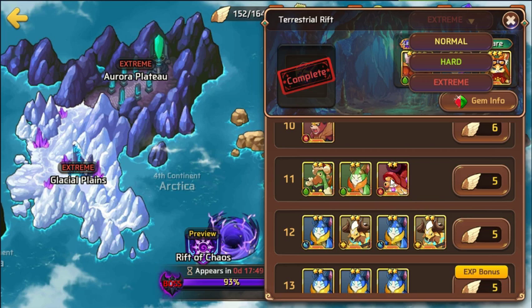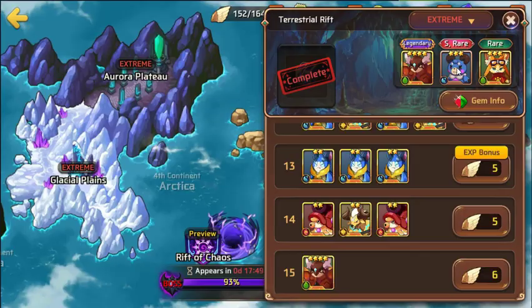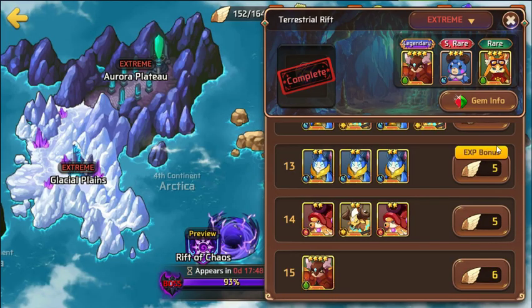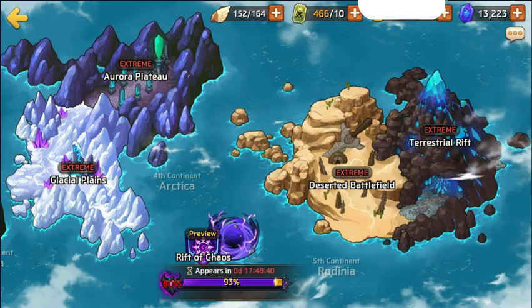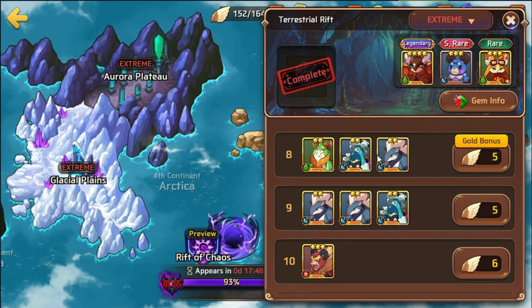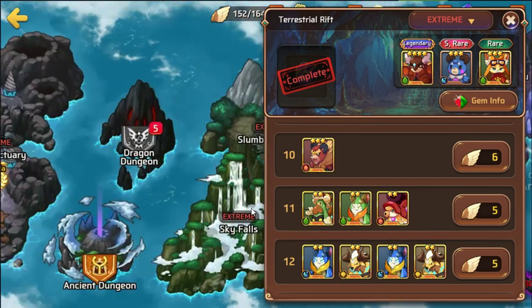At Terrestrial Rift stage 11 you'll also run into beetles needed for light Hohenheim fusion, Mishas which give 20 astro gems per capture, and Fenix which you can use for rebirths and releasing for more astro gems. Terrestrial Rift 11 is also better for gold than stage 8 because you'll be doing much faster runs. Stage 8 has two water mons and a wood one which can be tougher.